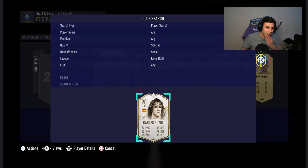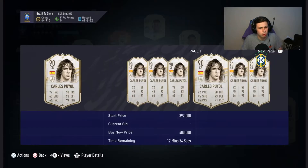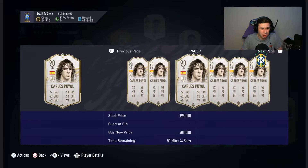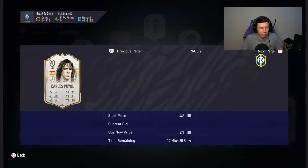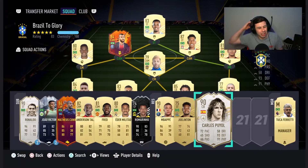Right, we're on to the big guns now. I'm going to start with Spain. Mid Carlos Puyol! How much does he go for? Let's have a look. 350,000 coins. At least he's a mid - if he was a base that would have been disgusting, but I'll take the mid. He's a good defender to have, so hopefully my defending improves now.